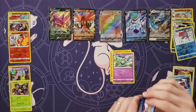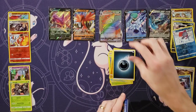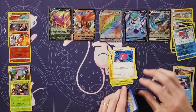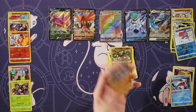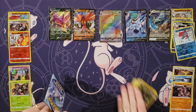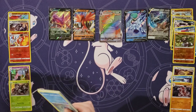Diglett, Golett, Deerling, Sneasel, Farfetch'd, Energy, Old Cemetery, Impact Energy, Porygon 2. Oh, Passimian! And a Lycanroc holo. Now we're tied — holos are taking over here.